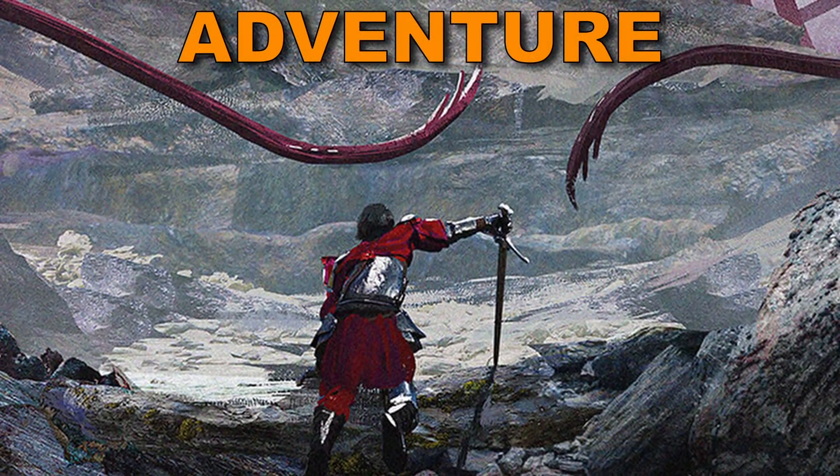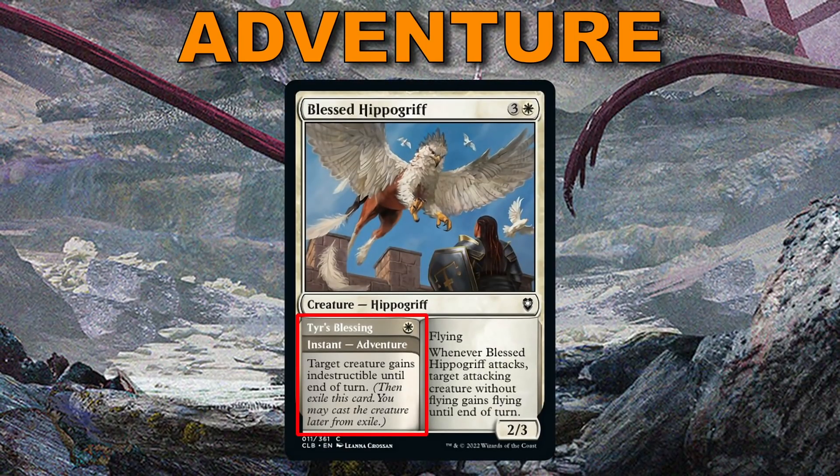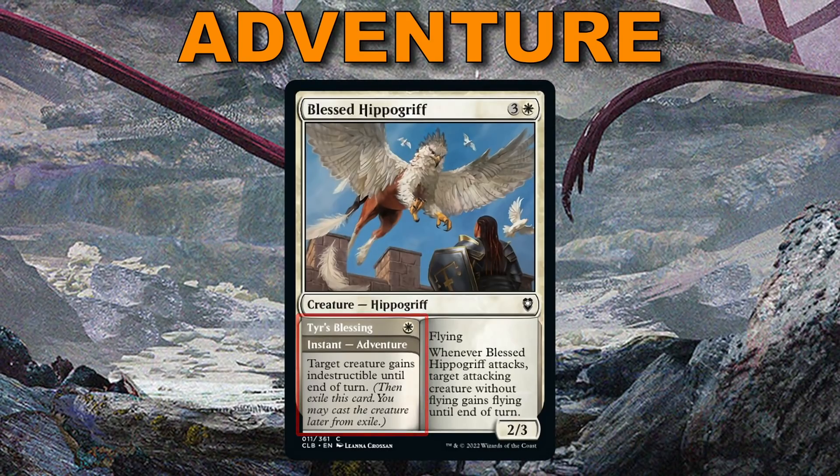We have a big flavor win with Adventure returning. When the card is in your hand, you may cast the adventure half; if you do, you exile the card, and then later on you can cast the creature from exile.